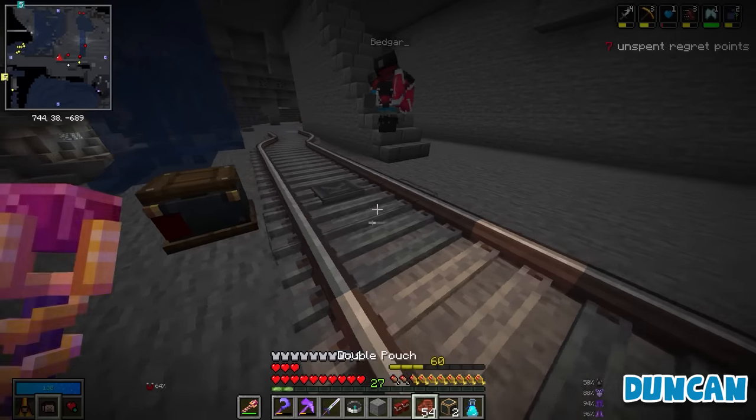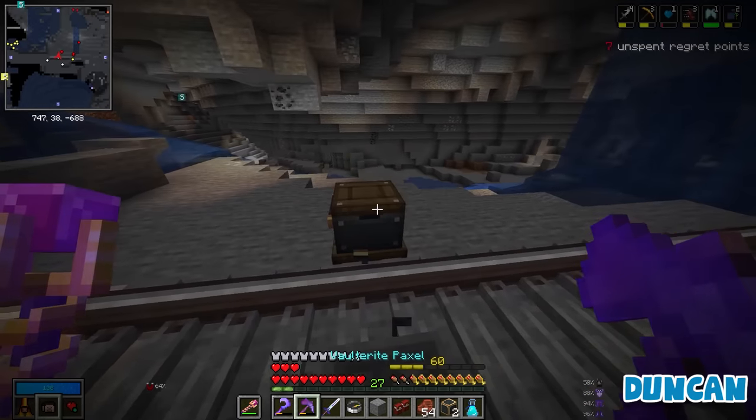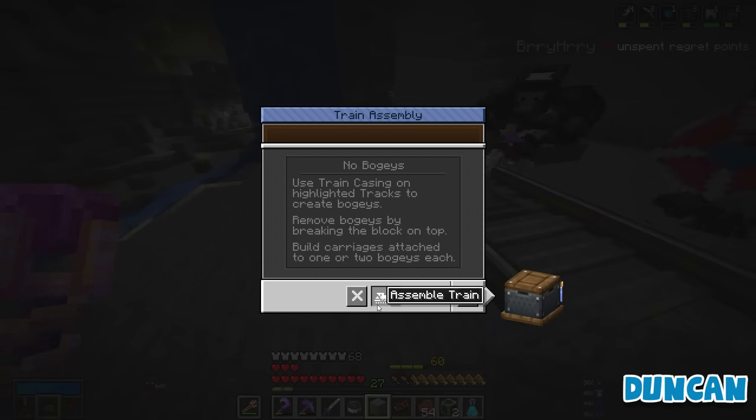Okay, so that means you should be able to create a train, right? I can put a train on it. Hang on. How do I do that? Create new train. Mm-hmm. Assemble train. And then you put a blobby down, and it should give it wheels.